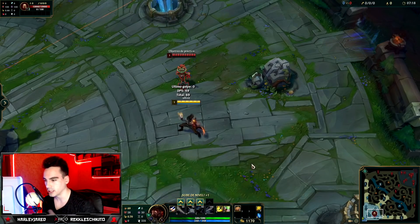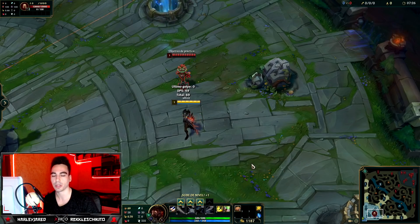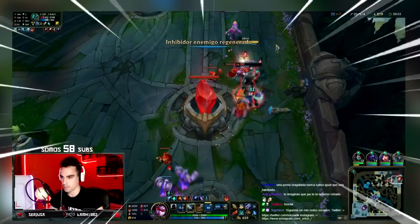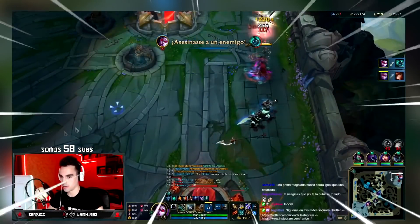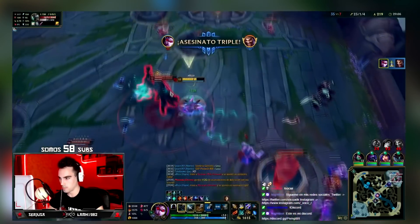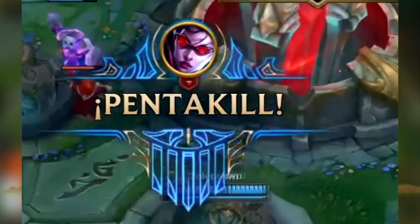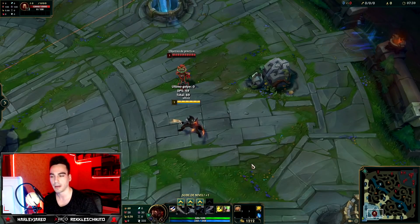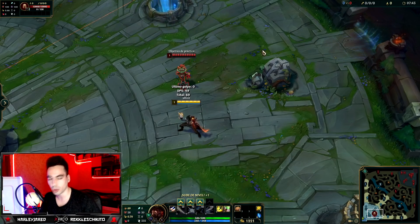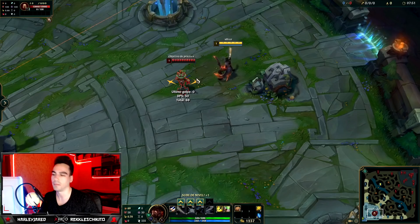Now let's talk about kiting. What is kiting? Kiting is taking advantage of the time between auto-attacks to reposition yourself, move, chase an enemy. There are two types: aggressive kiting and defensive kiting, and also ranged kiting and melee kiting. Defensive kiting is when you move to chase and pursue an enemy instead of standing still and watching them escape. If the enemy were moving, you'd be hitting them while they run.